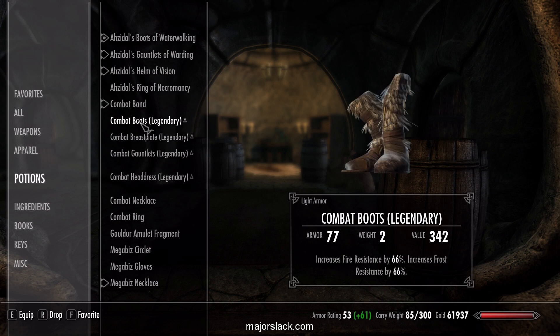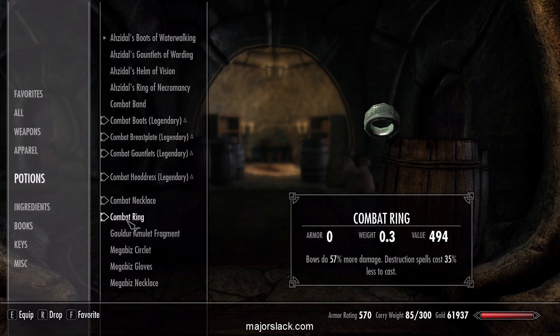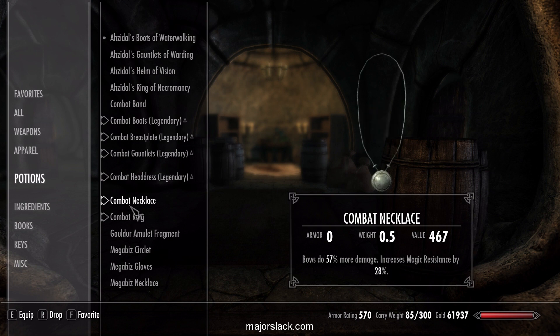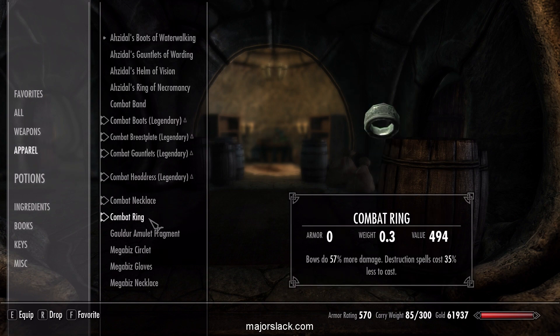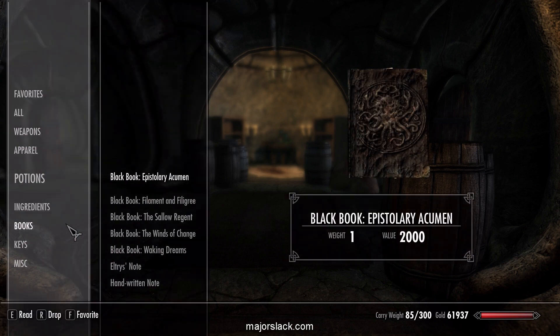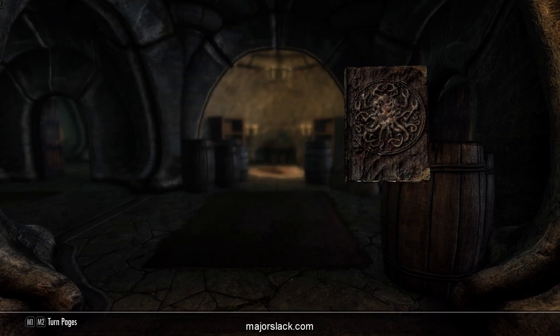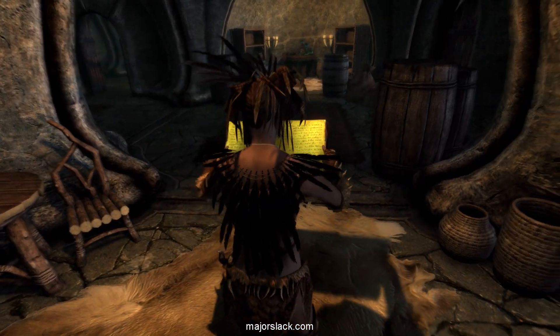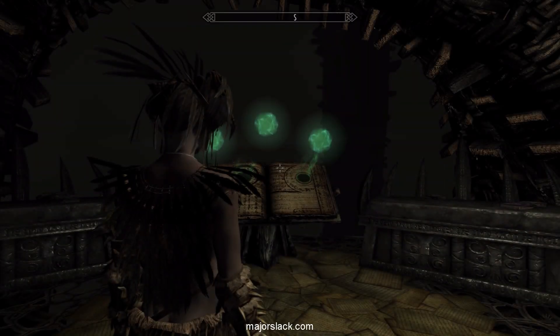Now let's put on the combat gear. We'll equip the Combat Ring — the one that makes the bows never need recharging. Read the Sallo Regent book, activate Seeker of Might which is our combat perk, and that's it — we're ready to go. Gina is now in overdrive.